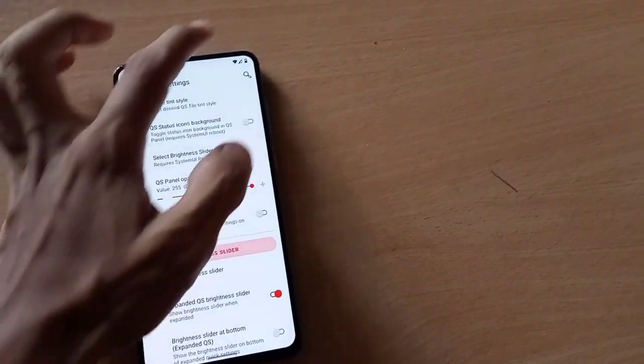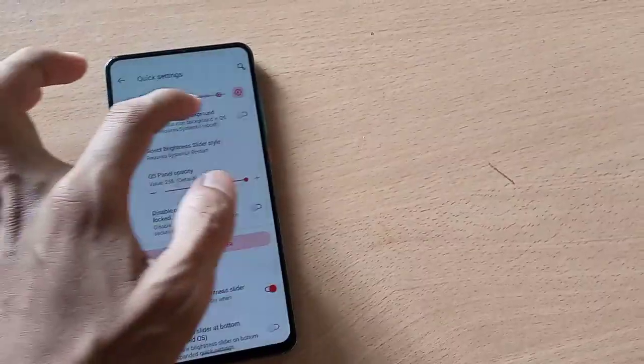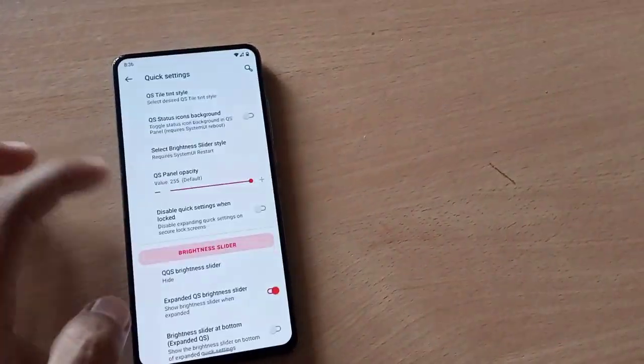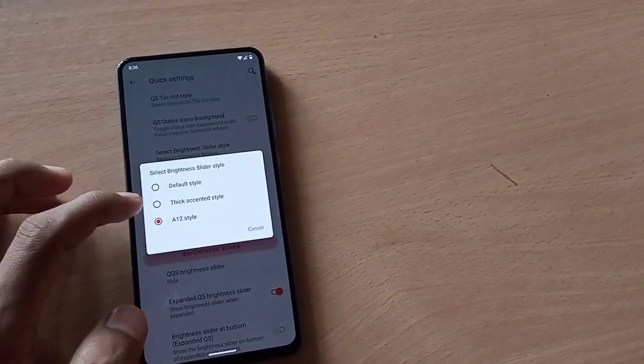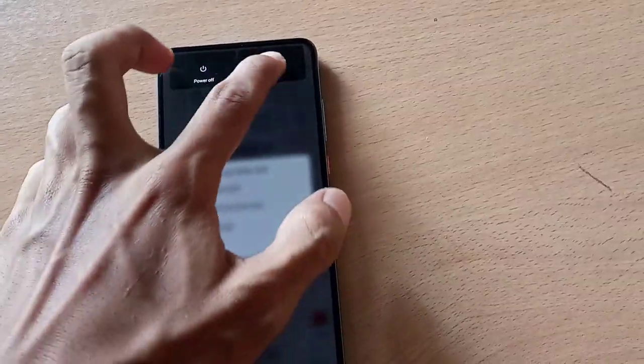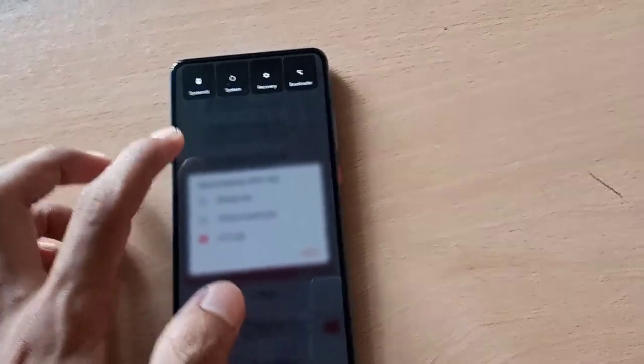There is a new brightness slider option, but changes won't apply unless you restart your phone. You need to restart your phone to see the changes.